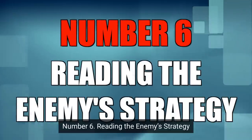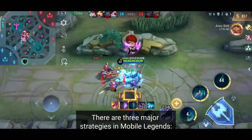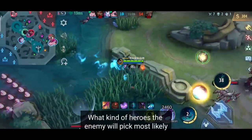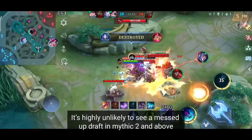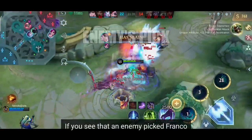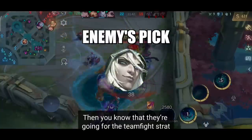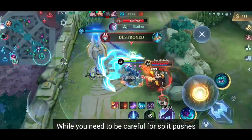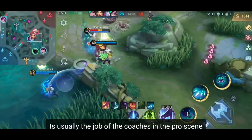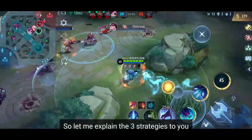Number 6: Reading the enemy strategy. Now we are doing the real advanced stuff. There are three major strategies in Mobile Legends: team fight, pick off, and split push. Reading the enemy strategy tells you what kind of heroes the enemy will most likely pick. For example, if you see the enemy picked Franco, you can be sure they are going for a pick-off strategy. If they picked Faramis, they are going for the team fight strategy. While you need to watch for split pushes when the enemy has Ling or Fanny, adapting to strategy is usually the coach's job in the pro scene — but in solo queue, you need to do it yourself.